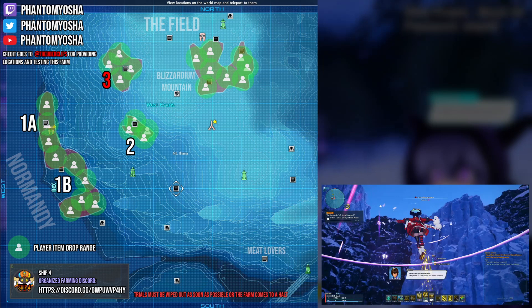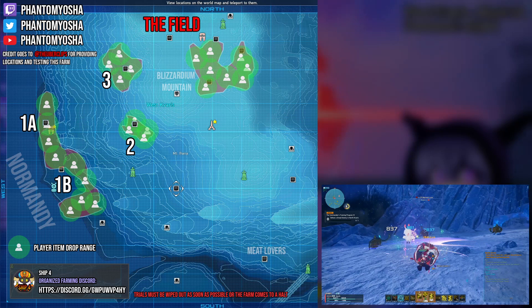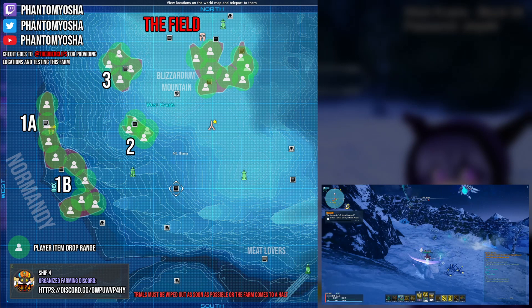Before we move on to Area 4, let's focus on the field. You'll notice a massive abundance of enemies here, and it would seem like a good idea to try and farm it, but in reality the amount of trials that trigger here is quite annoying — enough to make it less worth it than the other areas. So please avoid the field as much as you can. This will prevent constant trials from appearing, otherwise the spawn rate of many areas will come to a halt until the trials are completed.